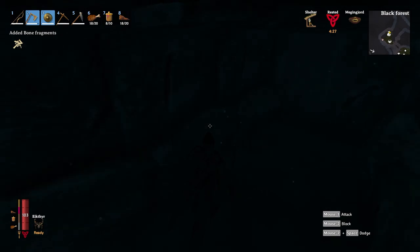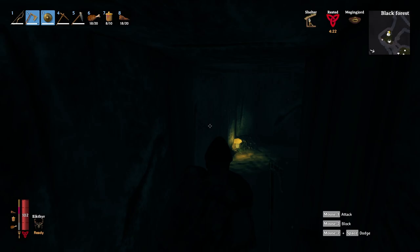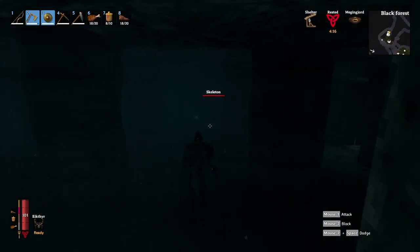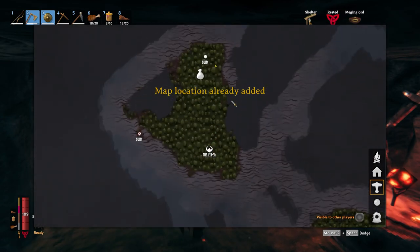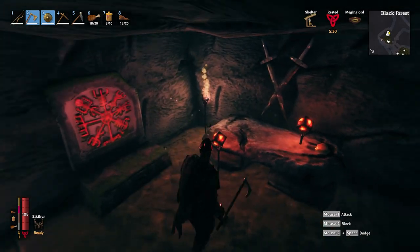There's also some treasures and stuff lying around. There are yellow mushrooms that you're actually able to eat — they act like your raspberries and blueberries, so you can eat them and get an extra food buff if you don't have one. But apart from that, the main reason why you're here is you're looking for a special kind of stone, and when you find it, it will actually reveal the location of the next boss, the Elder.